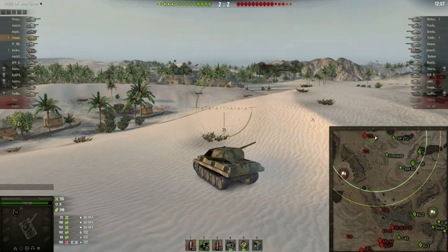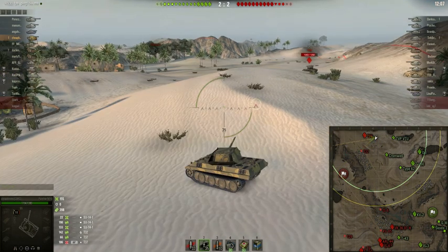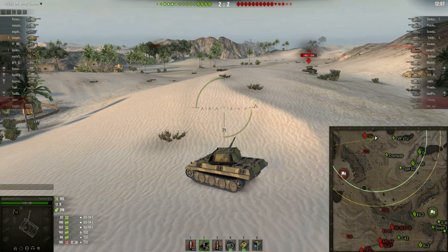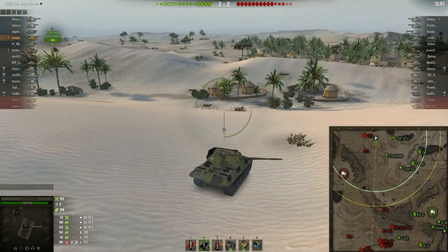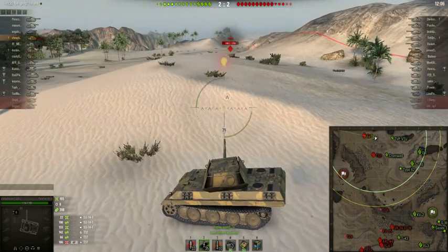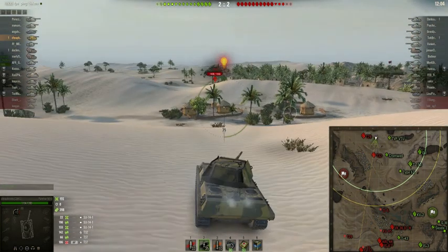I'm going to spot the guy and let my allies work on him. If I have a chance to go after him, I'm going to go after him. On the mini-map, the enemy tanks are in the south, starting to take position and advancing closer towards our base. Our team is in the north. There's the T-32 — I saw danger coming so I had to reposition.